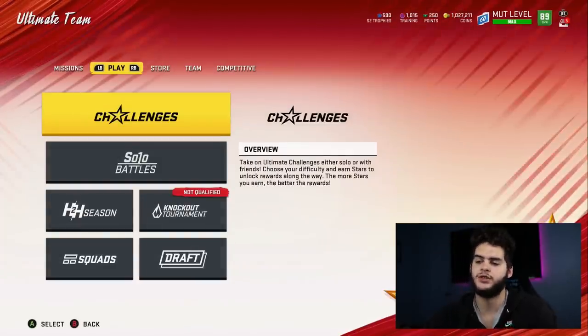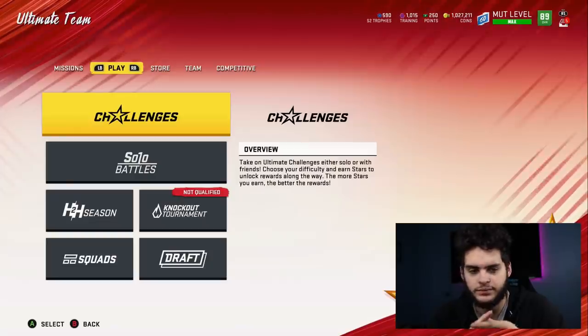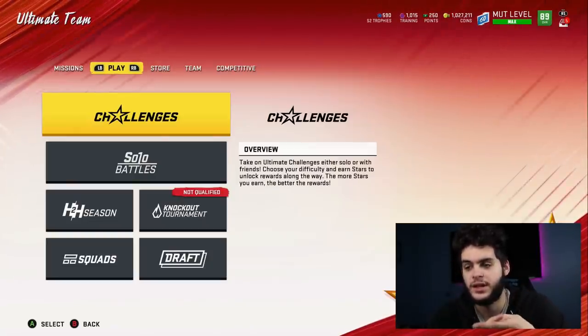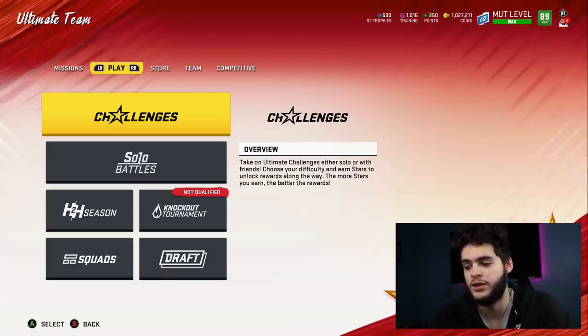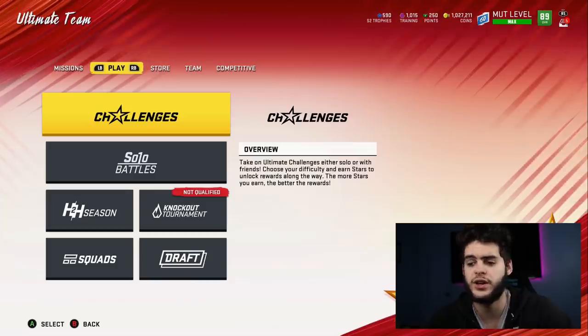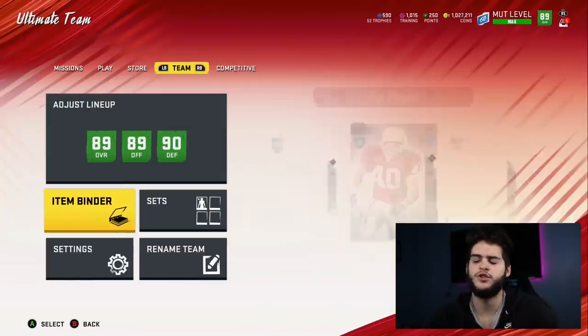House Rules gives us a free theme diamond, a free Team of the Week redux card, and a free MUT Hero — which was Saquon Barkley for me. At that point I think that's like 15 to 23 players already, and you guys have the majority of your team. Now, how to fill the rest of that team?